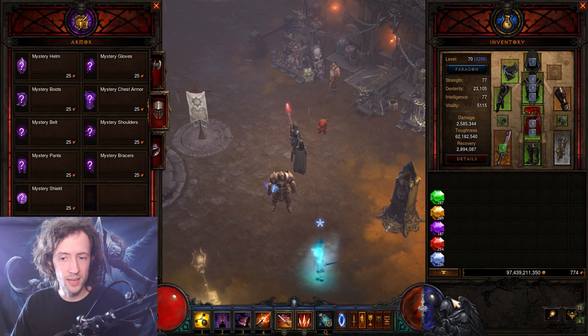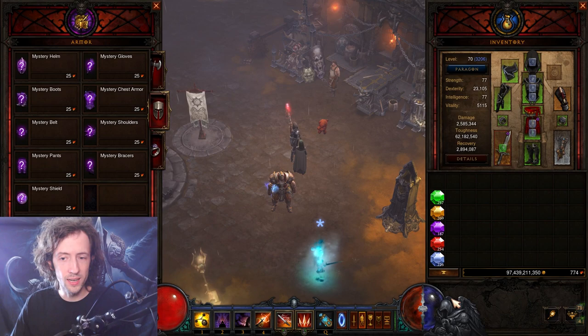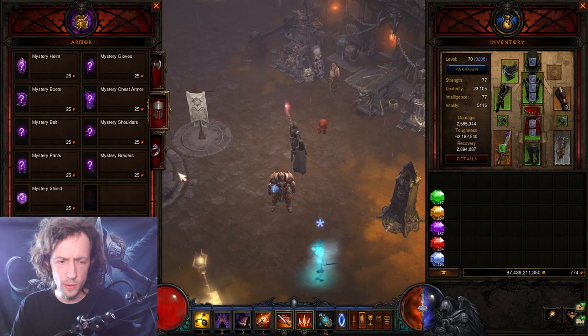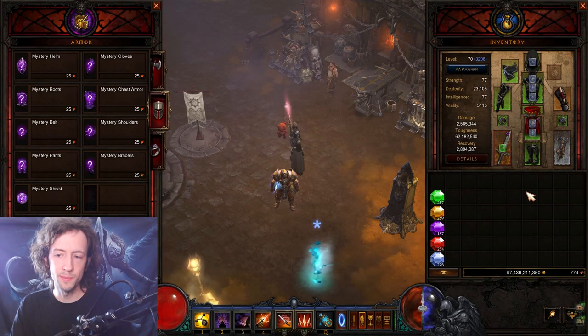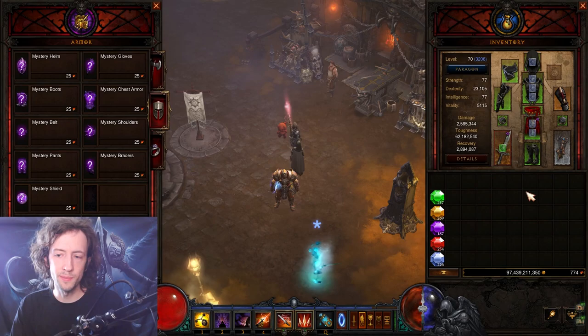Early on in the season when you're just trying to get started and get your most important pieces, you want to gamble armor pieces. In most cases, if you just want to get any kind of set piece and then convert it with the Kanai's Cube Recipe 4 — where you can convert set items back and forth — you can get any of those set pieces like Shadow's Pants, convert them to gloves, get another pair of pants, convert them to the chest, etc. This is how you can gather a full set really quickly.